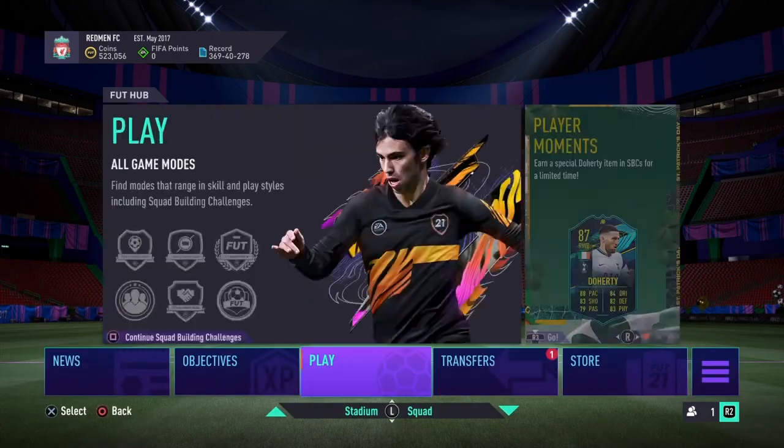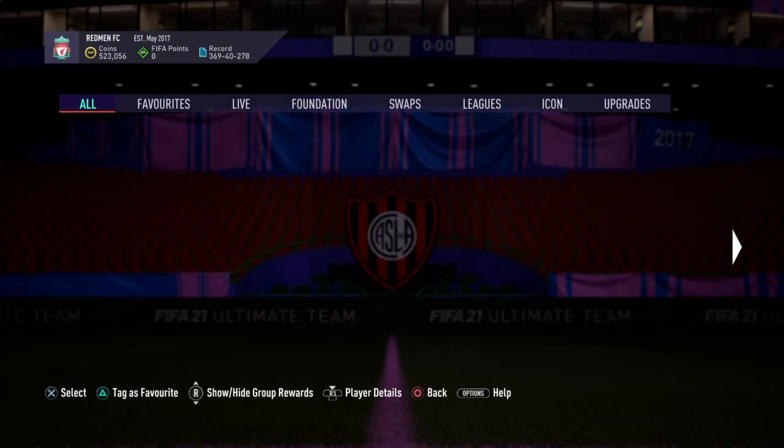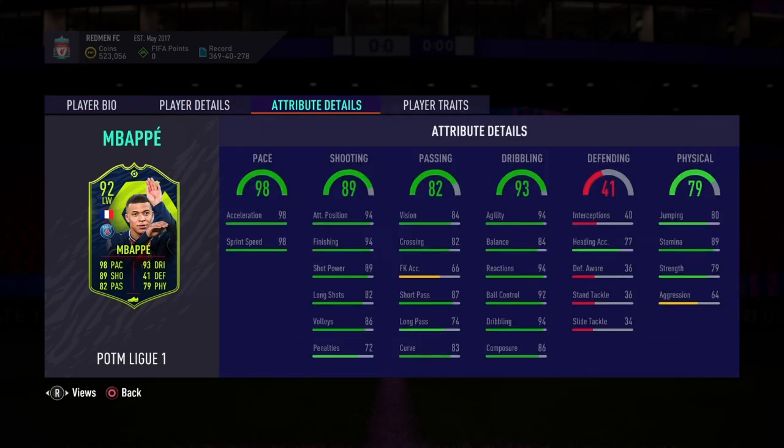I'll go back to the SBC section to look at this Mbappe card in further detail. Here he is - very nice dynamic image as you can see. 5-star skills, 4-star weak foot, as we already know about this card. His pace is brilliant. If I were to encourage you to put a chemistry style on him, I'd usually say a Finisher for this type of card, but I think his dribbling's good enough already, so I'd probably go for a Deadeye just to enhance that passing.